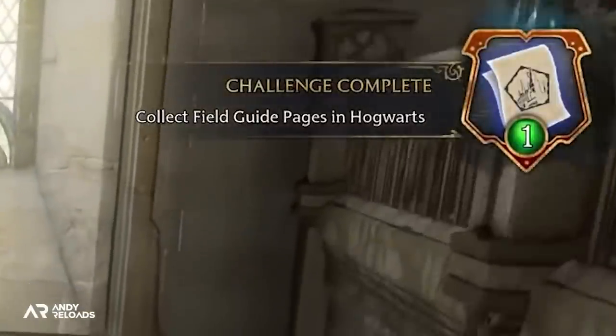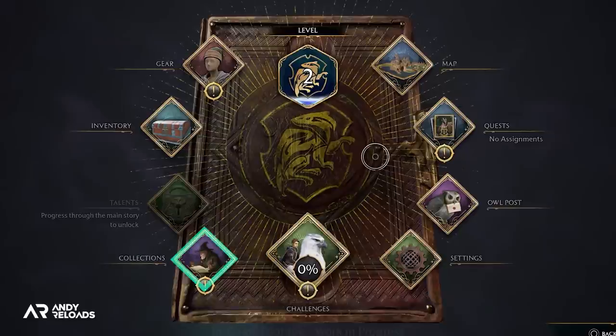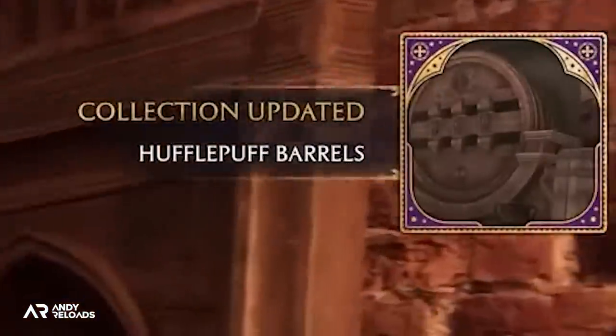This brings us to our next trophy where we'll need to complete all collections, another activity shown in our pause menu. We'll need to collect all the hidden collectibles dotted around the game, and the pickup of field guide pages we just discussed is another example of a collectible, as you can also see on the menu.